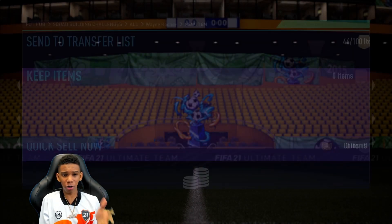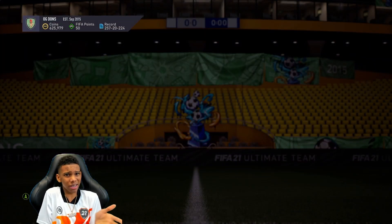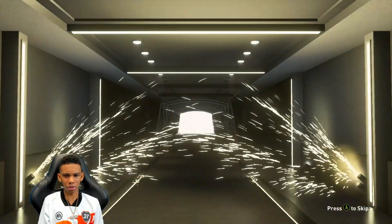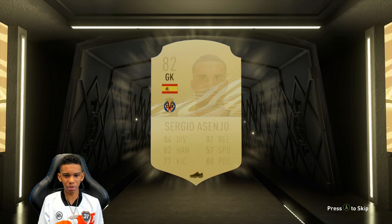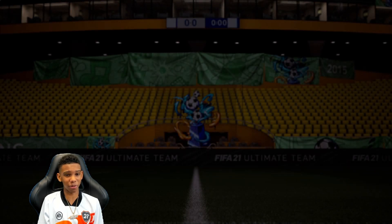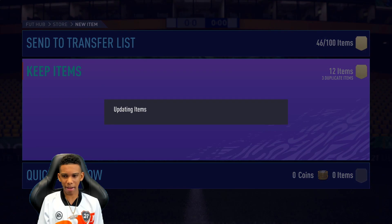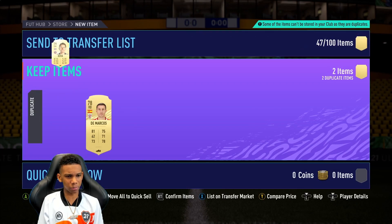I'm going to put him in the team, open the packs that we got from the reward, and then play a match - we're going to test him out. Is that a board? Not even a board. Who do we get? I think this is all tradeable by the way. An 82-rated - I'll take it! An 82-rated from that pack, beautiful. No one else in that pack - put him up there.